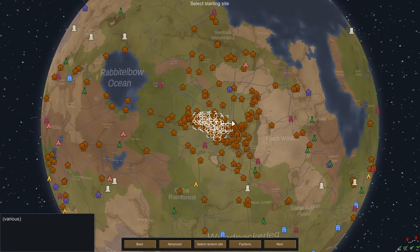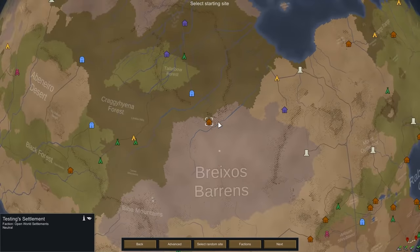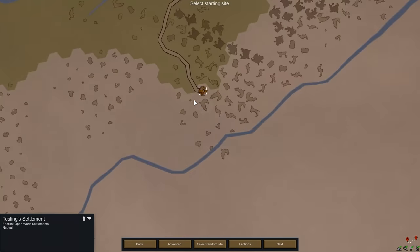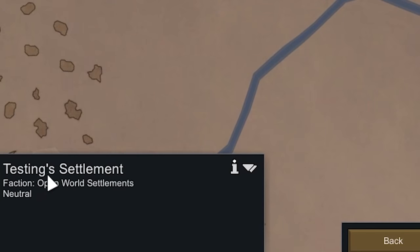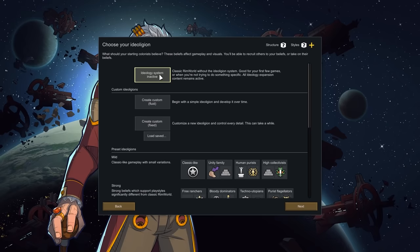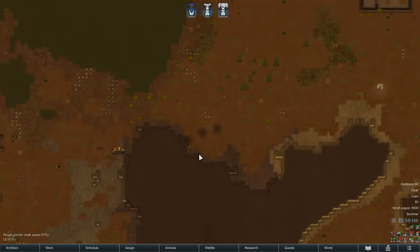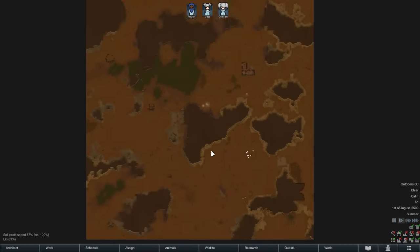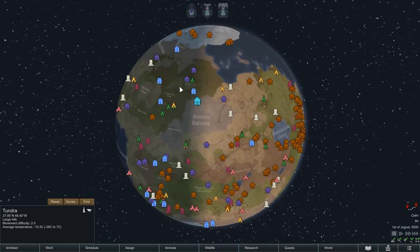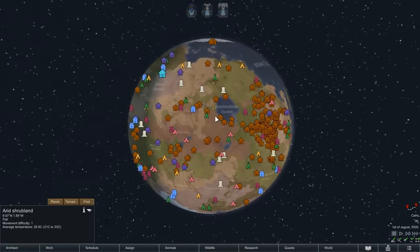For username and password, you basically just make one up so you can log back into the colony you make. As soon as you click join, it loads us into the entire world map, and each one of these red things is actually a player colony. Obviously not every player is online right now, but they're still on the map. I'm starting way in the middle of nowhere with my friend. Our colony is placed somewhere in this gigantic world of player colonies.